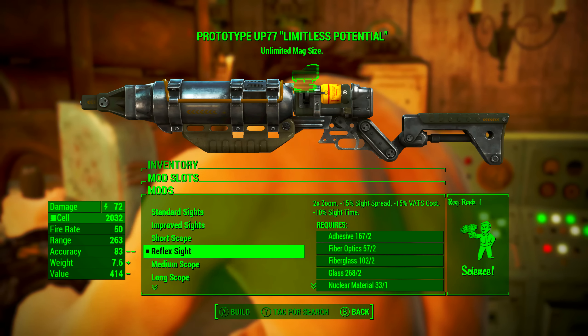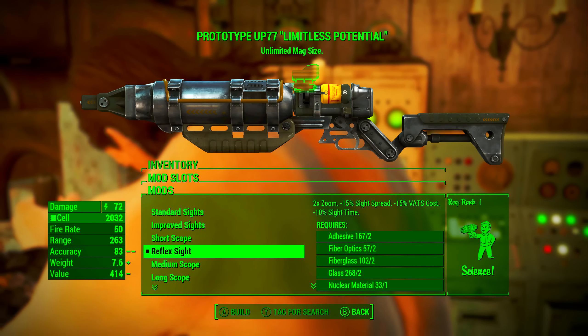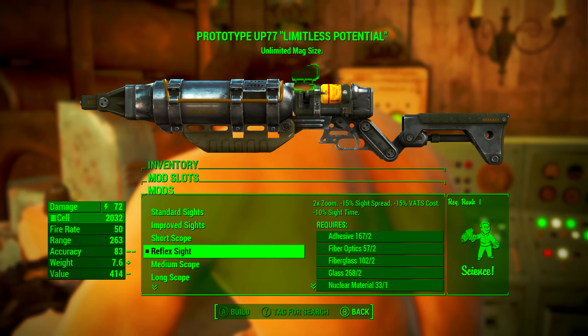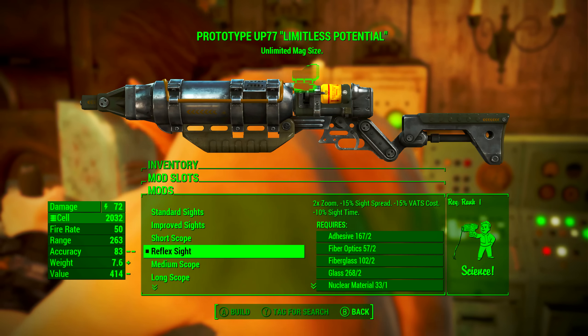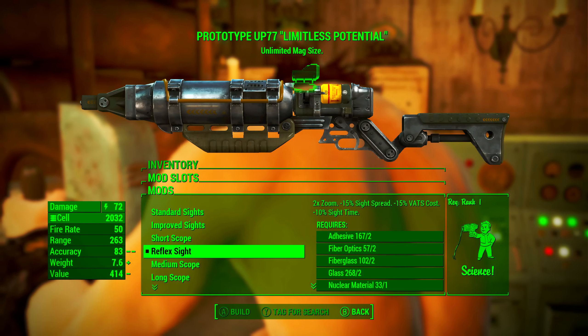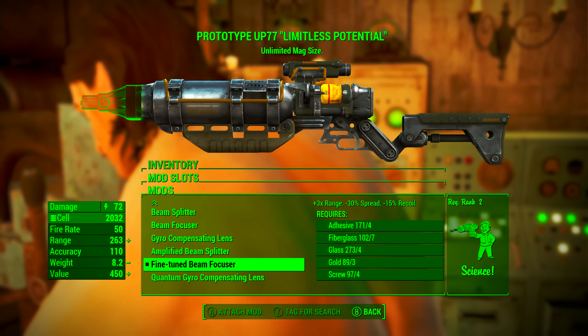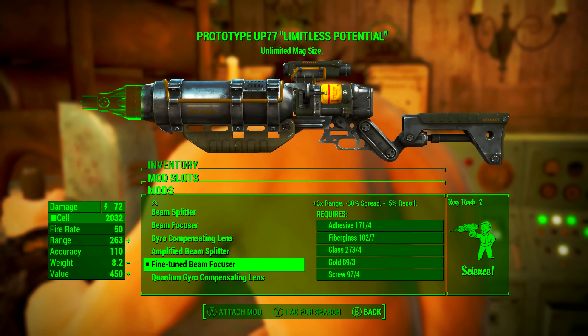As always with scopes, there are a number of options you can go with, but instead of turning this into a sniper I decided to put reflex sights on. I'll touch on this choice more later in the video. The reflex sights at 2x zoom reduce sight spread by 15%, reduce VATS cost by 15%, and reduce sight time by 10%.